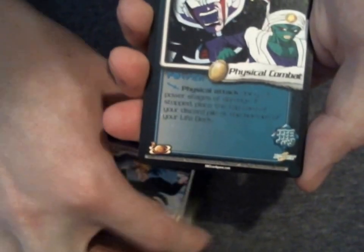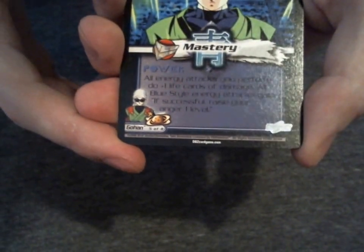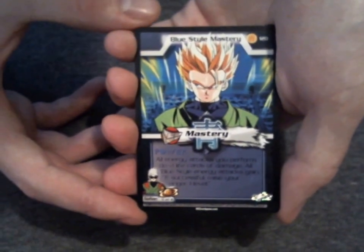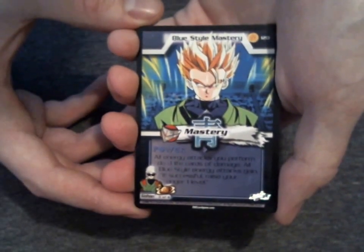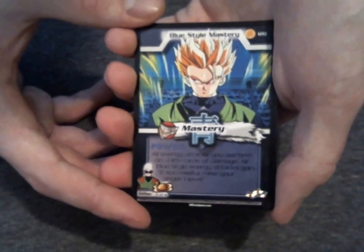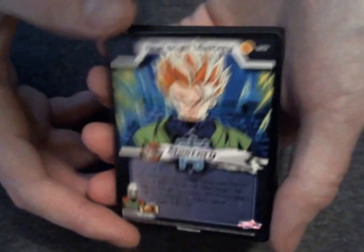I didn't really get any amazing cards from the Android Saga back in the day. I did get Android 17 Smirks, which is a really good card. And Blue Style Mastery — all energy attacks you perform do plus 1 life card damage, and all Blue Style energy attacks you perform gain, if successful, raise your anger 1. This was the set where they kind of reversed how things used to work: Blue was raising your Anger, Red lowering your opponent's Anger, Orange Physical, Black Energy, Namekian still the same.